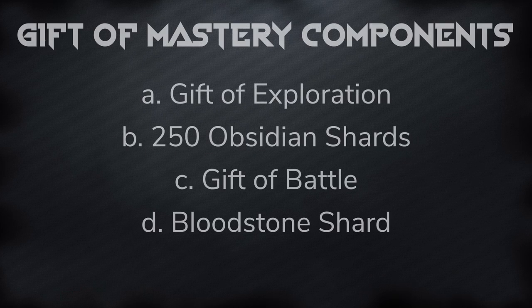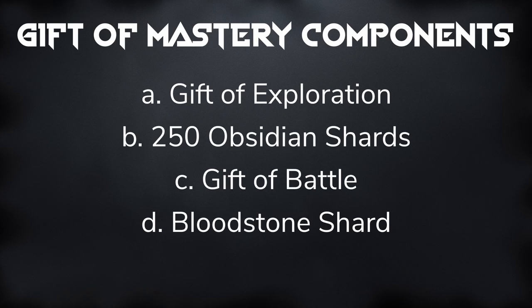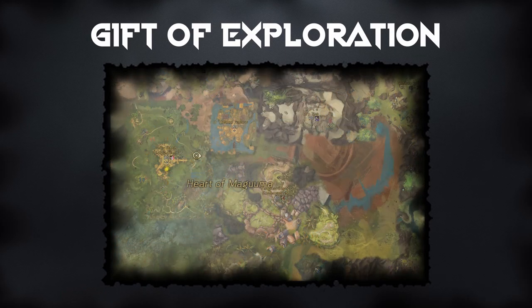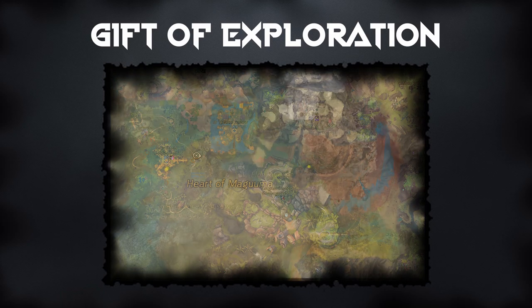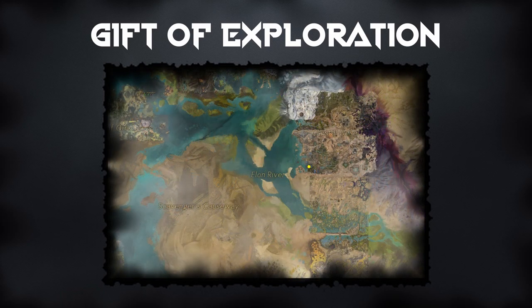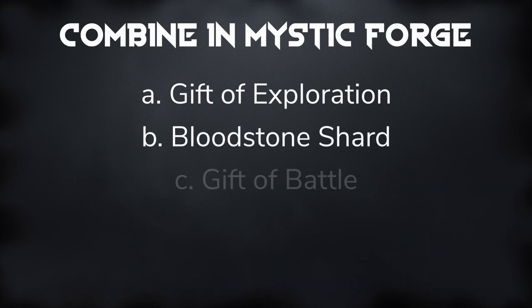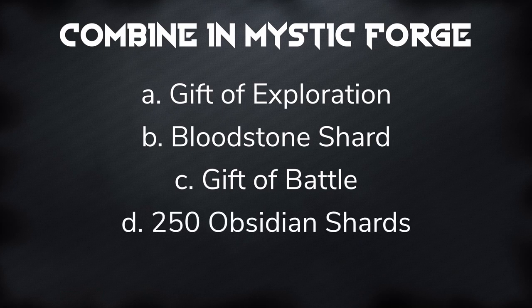The Gift of Mastery also goes into all of the first-generation legendary weapons in Guild Wars 2, and it is a rather cheap part of the process. However, it can be extremely time-consuming, as you will have to finish the World Exploration to get the Gift of Exploration. This does not include the Maguuma Jungle from the Heart of Thorns expansion or the Crystal Desert from the Path of Fire expansion. Combine your Gift of Exploration with the Bloodstone Shard, the Gift of Battle, and 250 Obsidian Shards in the Mystic Forge to create the Gift of Mastery.